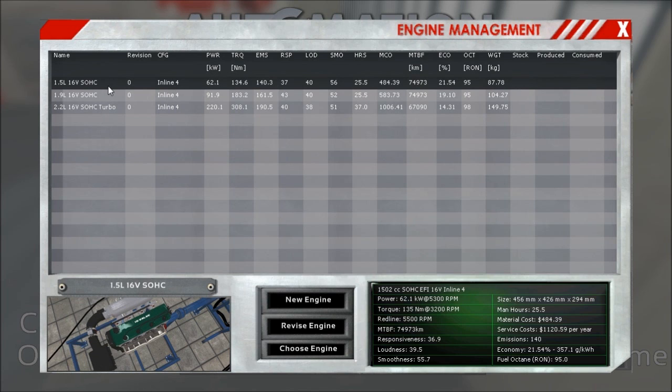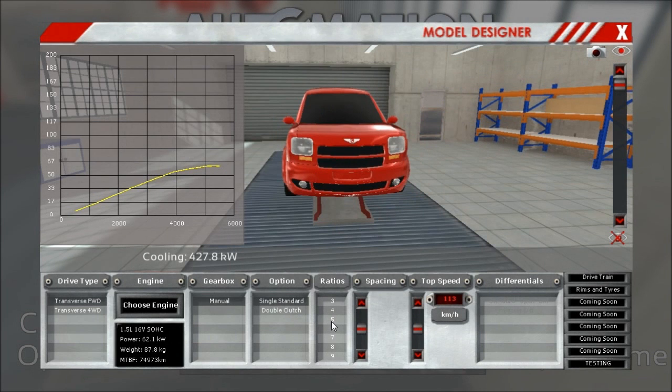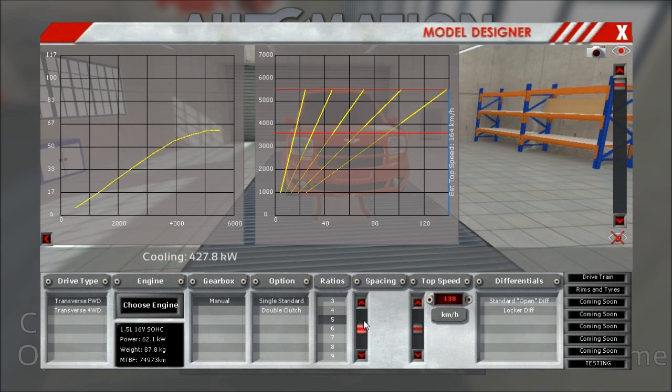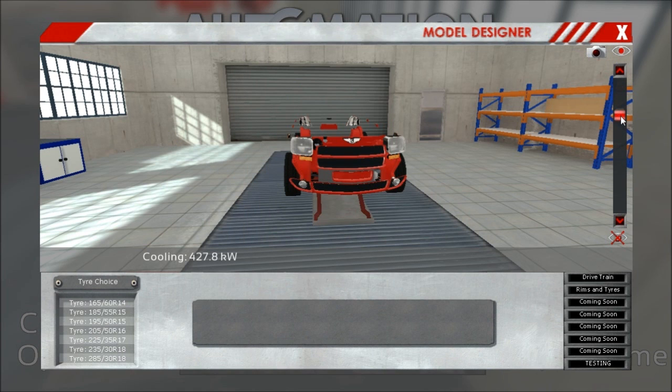The Eco variant, which we will be placing in right now: a 1.5-litre single overhead cam, sixteen valves in total — four per cylinder. It's very lightweight, lasts long, and has absolutely zero power. Five gears. For this city car nonsense SUV thing, we go with a non-sporty gear spacing. Top speed — it won't be fast — let's say 172, standard diff. And now we put some tires on this thing.